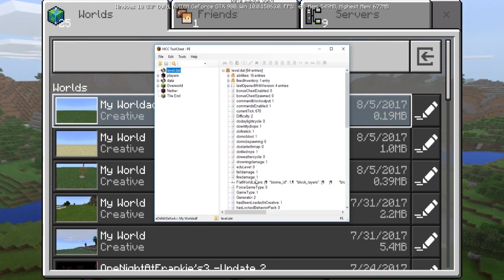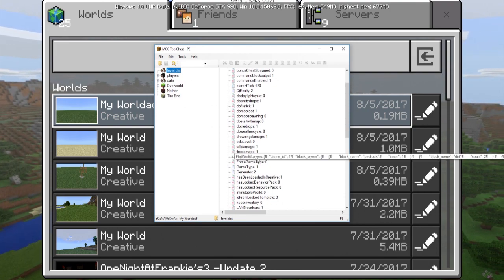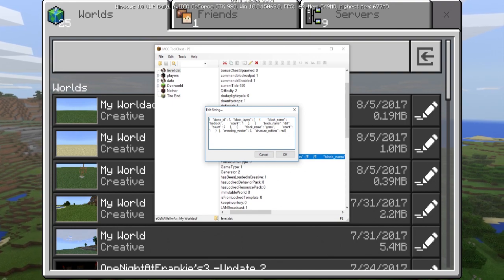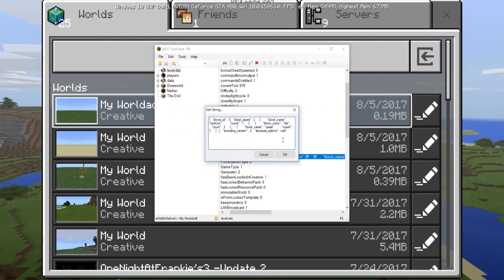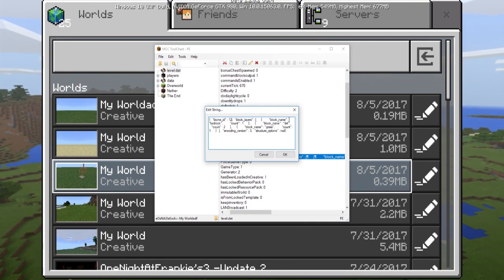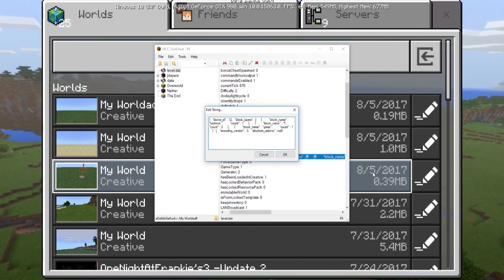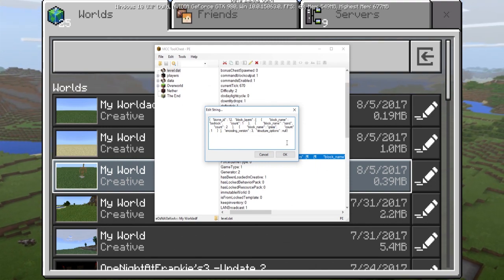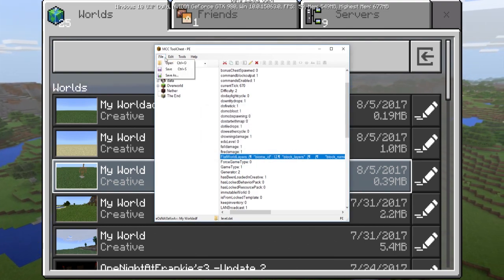The part I'm actually going to use is the 'level.dat.' Once you press that, scroll down and find the option called 'Flat World Layers' — double-click it. You'll see a string here. Change the biome ID to 12. For block layers, the first block is bedrock with a count of one. Then add a sand block with count two, and then another sand block. You can change these to whatever block you want.